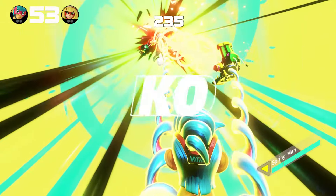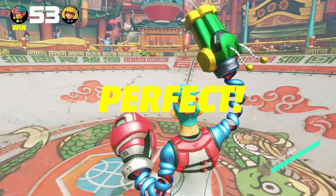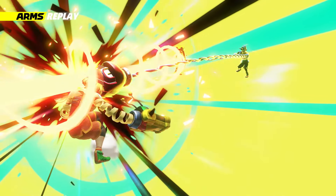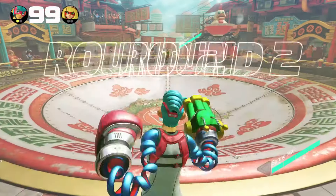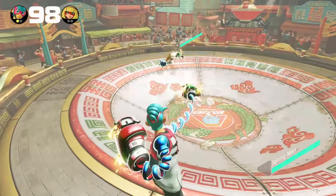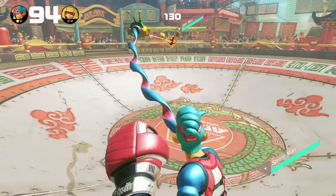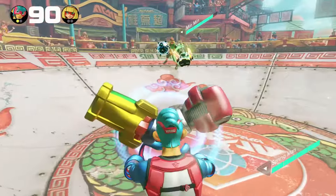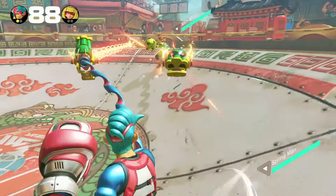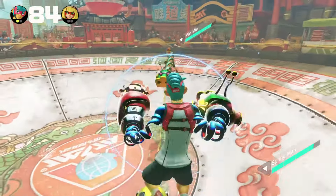I'm gonna try a rush attack — I got her. Okay, that was a perfect, so we're gonna get an extra coin there. Pretty good stuff so far. Min Min also has some pretty good default arms — she's got the Megawatt, which is one of the better thunder arms, and she also has the dragon. Which she just demonstrated there by hitting me with it.